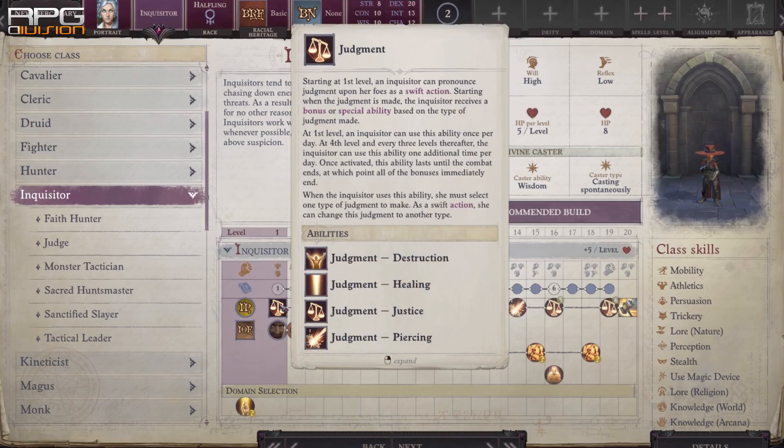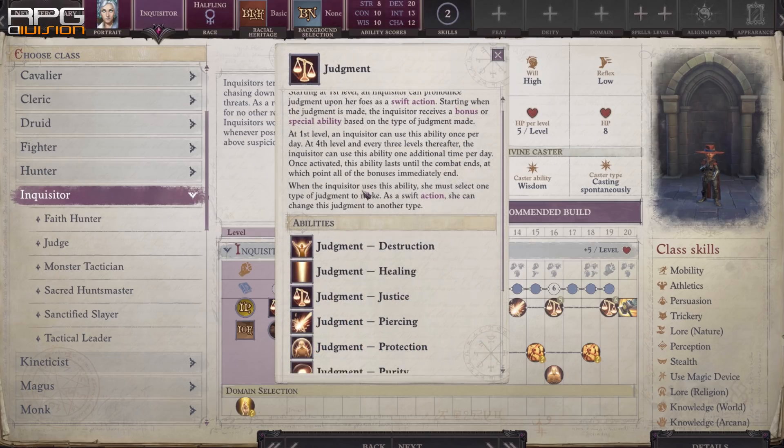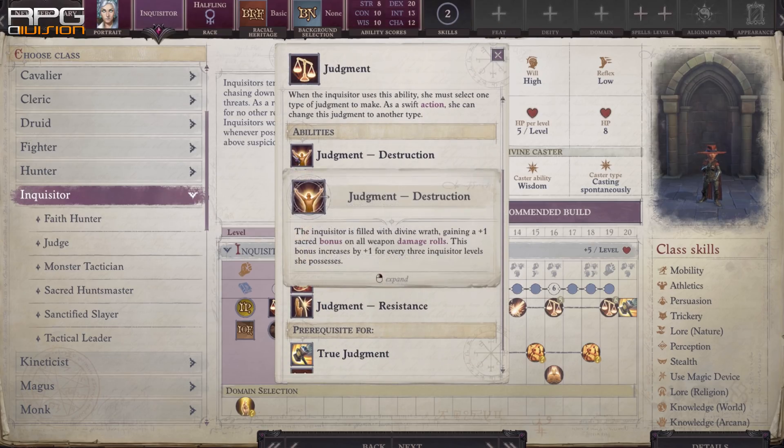An Inquisitor dip grants Judgment, which is helpful for almost all classes. Even spellcasters can find Judgment: Piercing very useful to overcome spell resistance.